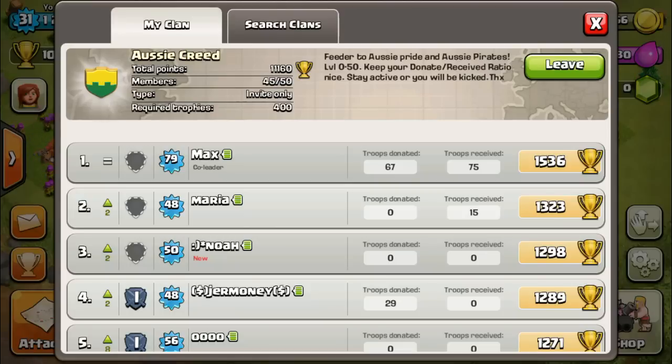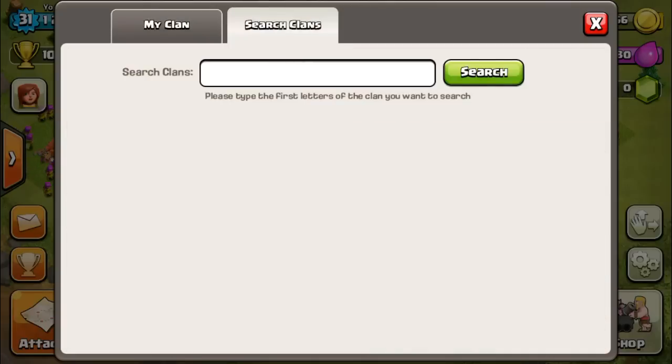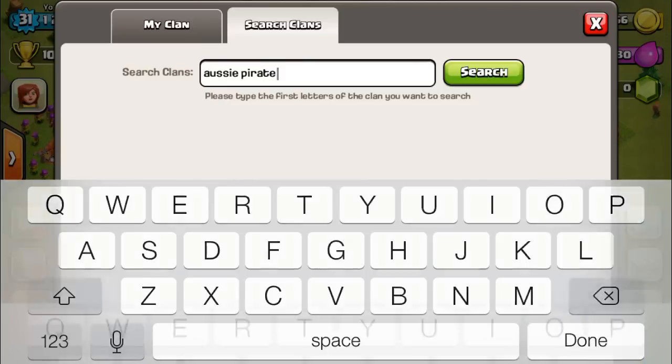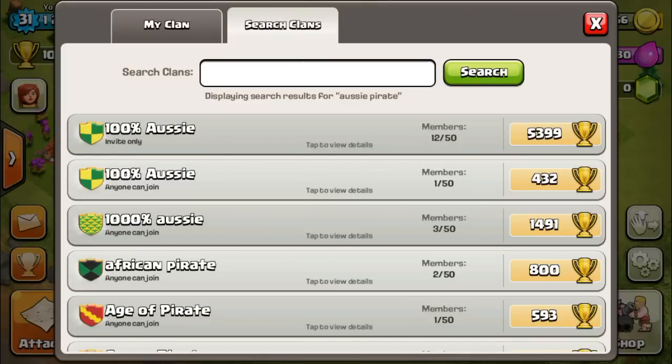This is the clan I used to be in - if you remember, I used to be in Aussie Creed, but I was high enough level to move to the next clan and it's a lot better than Aussie Creed. It has got crystal league people in it and we had a master but he moved up to the next clan.